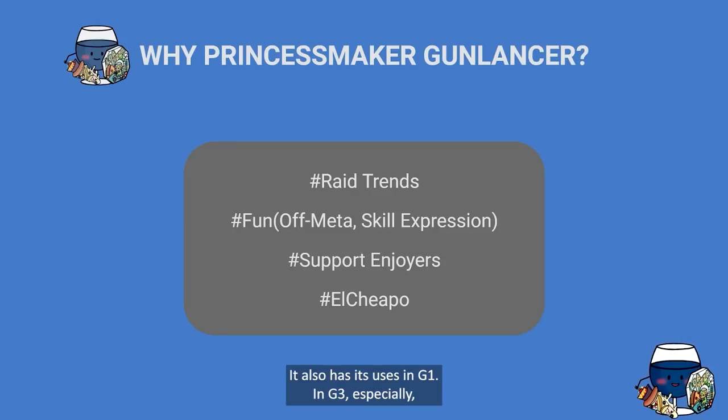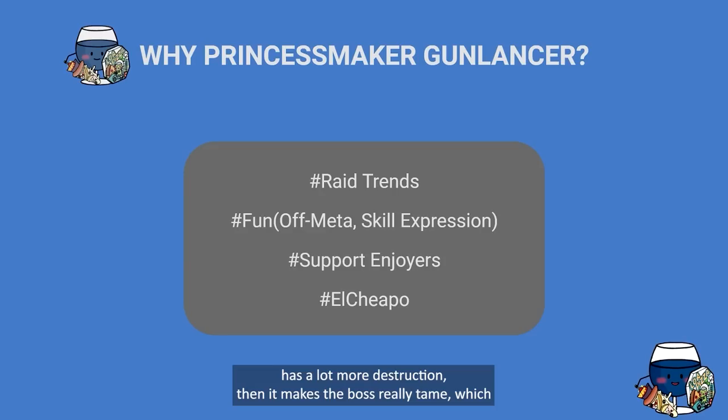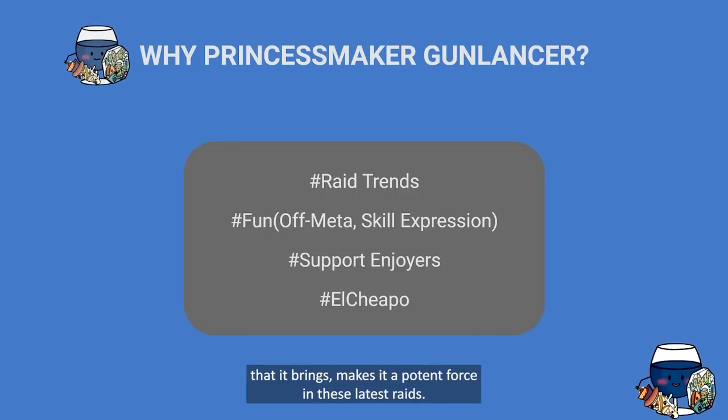In Voldik, stagger and destruction are really important in Gates 3 and 4, and also have uses in Gate 1. In Gate 3 especially, if you do a lot more stagger and your party has a lot more destruction, it makes the boss really tame, which allows the DPS's to deal a lot of damage and provides them with those windows. Princess Maker Gun Lancer — with all the stagger, destruction, and counter potential it brings — makes it a potent force in these latest raids.